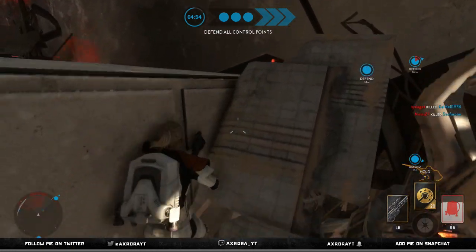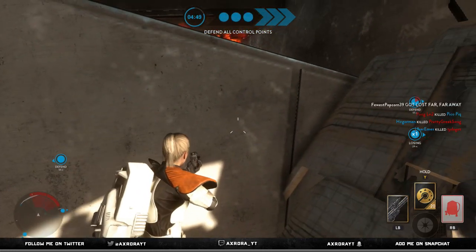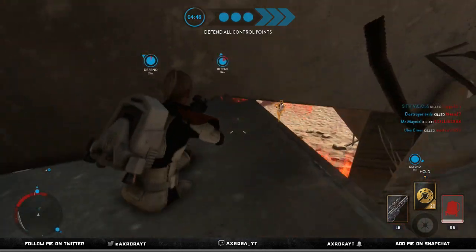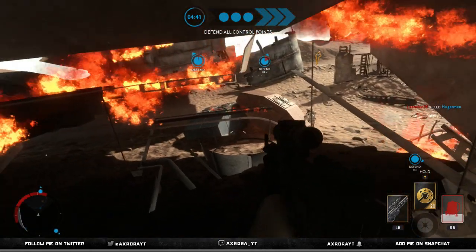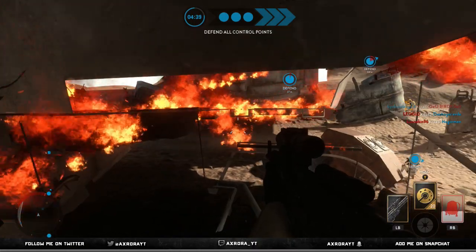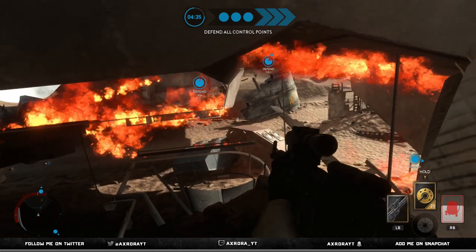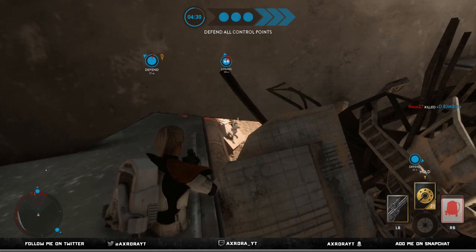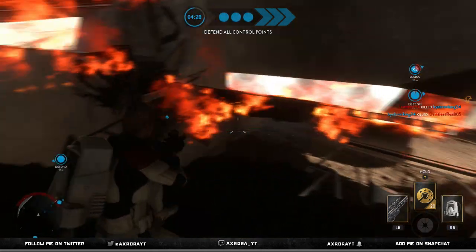It takes a long time and you slide back down a lot, which is quite annoying. But once it's recharged, you just jump up and you're inside one of the metal parts on the Republic ship. In third person you can actually see down into one of the control points for the Empire, and you can shoot and throw grenades down there.